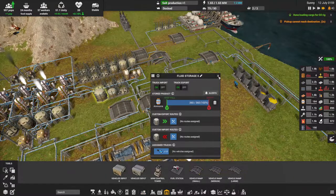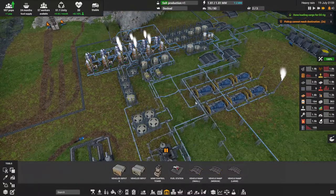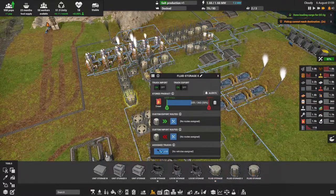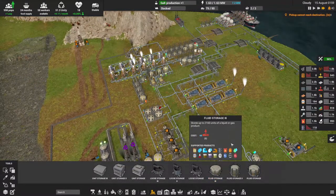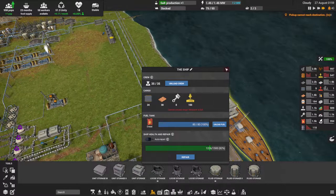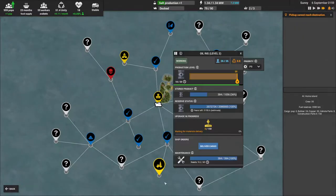We have tier three storage — let me find it: tier one, tier two, tier three. Oh — I can't upgrade all of these apparently. The ship is loaded and ready to go. We were upgrading the oil rig, yes. Let's send it on the way.